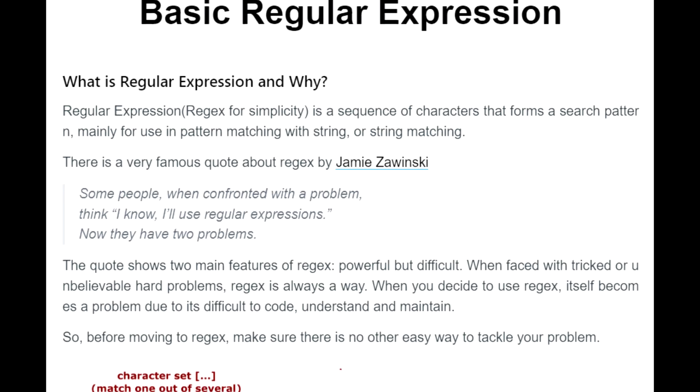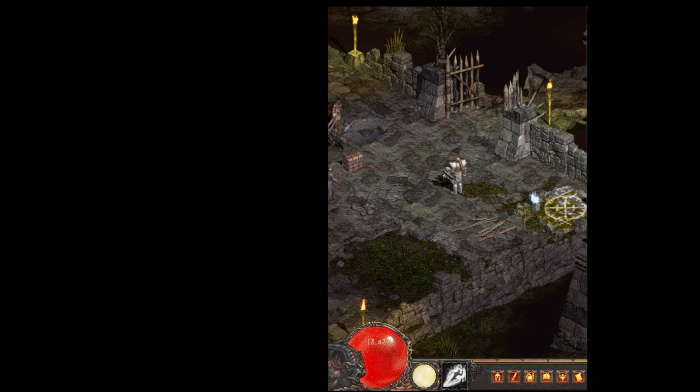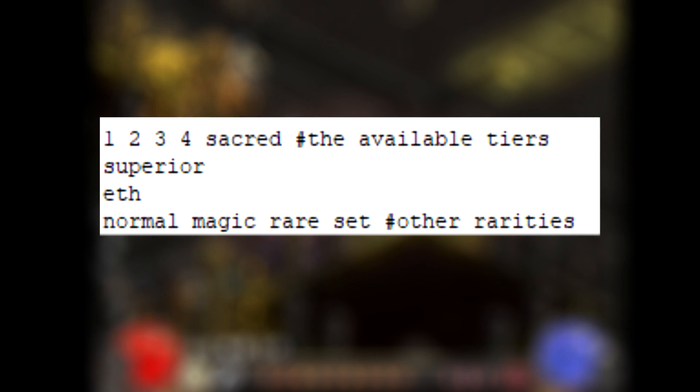This program uses regex scripts to match items on the ground against your filter or notifier. You can write 'unique', for example, and the notifier will make a message every time a unique item drops. This is based on one of the item's properties, such as being unique, but you can do the same for tiers from 1 to 4 and sacred, the item being superior or ethereal, normal, magic, rare, or set rarity as well.